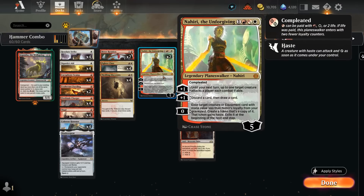Topping off our curve, 2 copies of Nahiri, the Unforgiving. She can be played for 3 mana and 2 life entering with 3 loyalty, or 4 mana entering with 5 loyalty. She has two plus-1 abilities: one to discard and draw, which is what we're most interested in to find missing pieces; and one saying until our next turn, up to one target creature attacks a player each combat if able — preventing the opponent from attacking Nahiri with that creature, maybe forcing them to swing into our large Colossus Hammer creature.